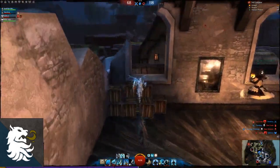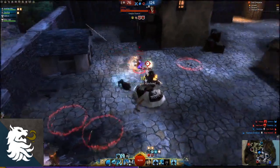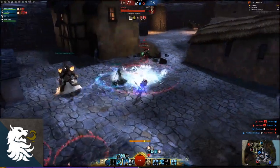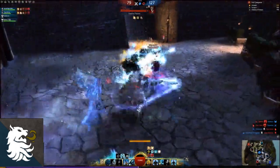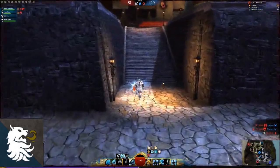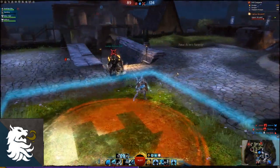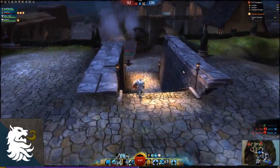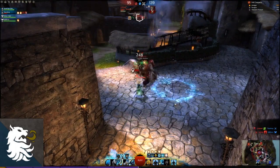I notice in the minimap one of our teammates is down, so I go and try to revive him. At this point it's 3 vs 1, so they really don't need me there, so I try to go and capture the point. Did the ranger follow me? I leave him to capture and since I know my allies are there, I try to revive him.